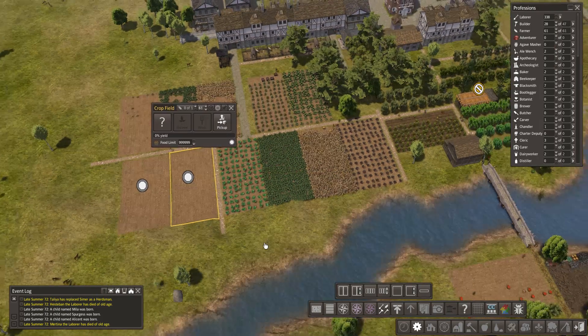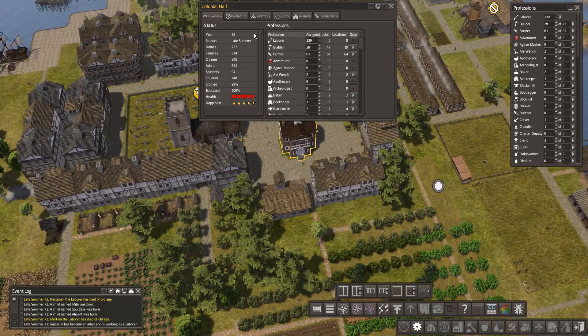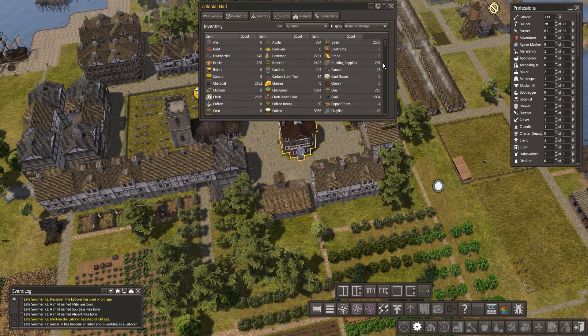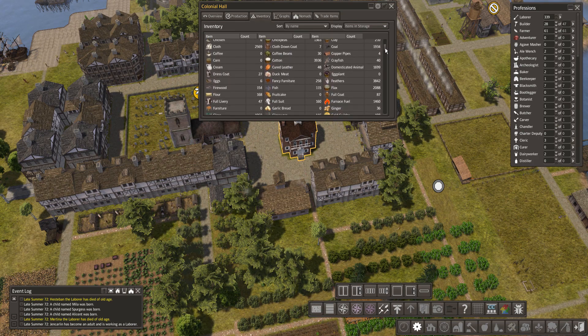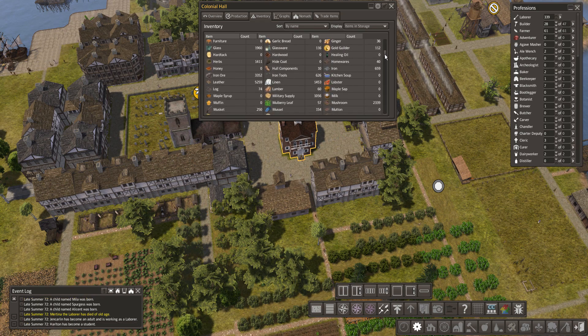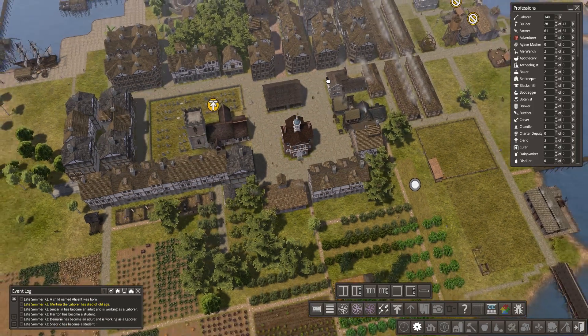So that's beans, that's wheat, that's peas. What I should actually do is look at what I'm short of. I've got loads of candles - I'm not sure what I need to do with those. Fancy furniture, fish, fruit cake, glassware... mussels, oats - we don't have any oats. Let's grow some oats and then people can have porridge for breakfast.